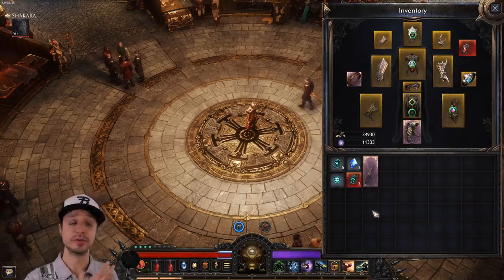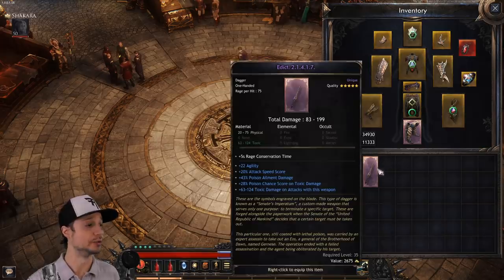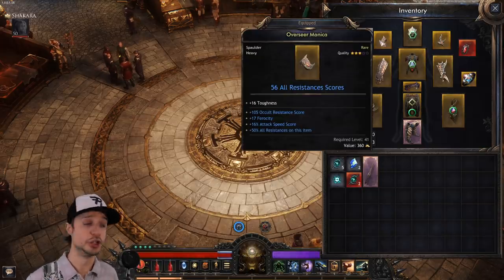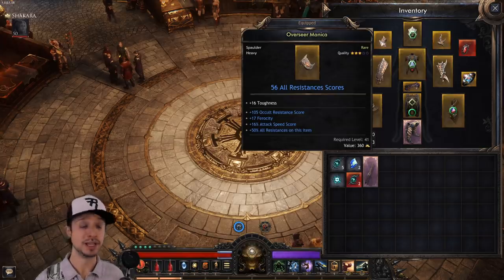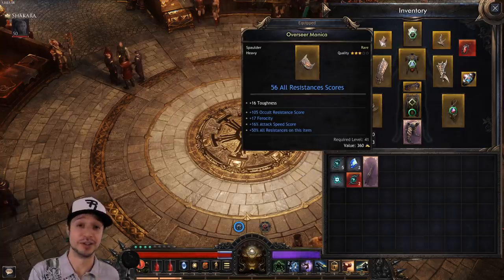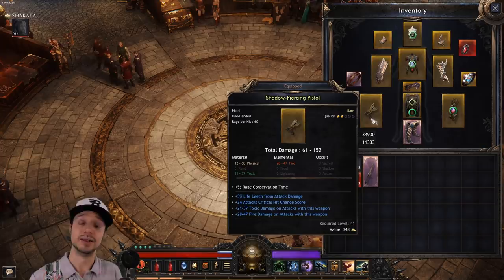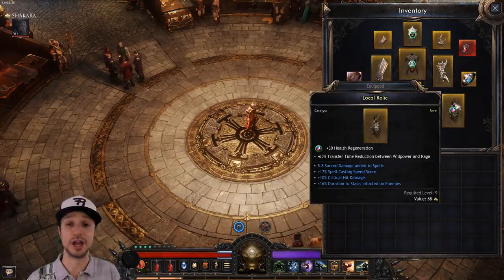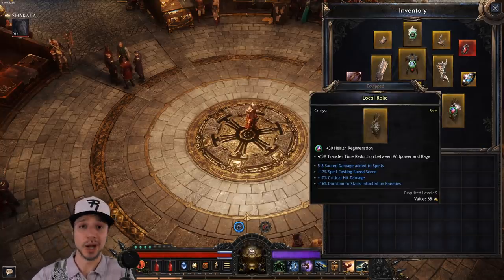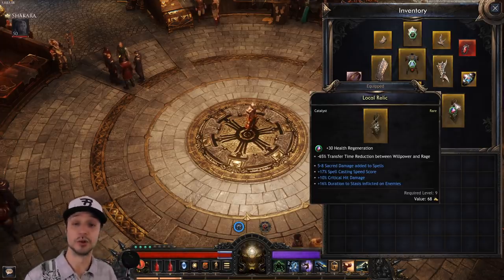Now let's take a look at gear. You have a number of different gear slots, and gear can drop at different tiers of quality — from normal to magic to rare to legendary and even unique. Ensure that you're making choices that fit your build; for instance, if you're a mage only casting spells, don't bother with anything that grants faster attack speed or attack damage. Some items have things like plus five seconds rage conservation time, which helps you hold on to that rage a little longer before it dissipates back into willpower. There's also negative transfer time reduction between willpower and rage — whether that's good or bad depends on whether you're a hybrid build.